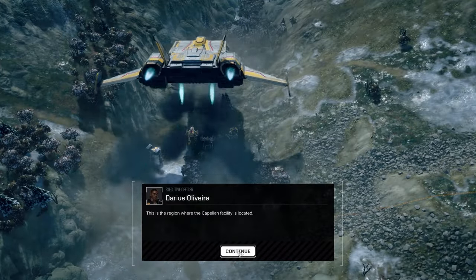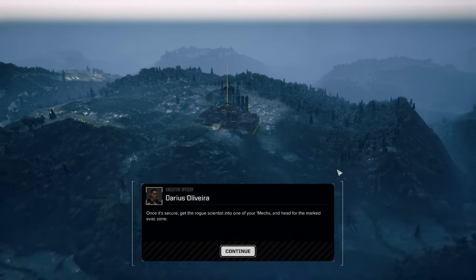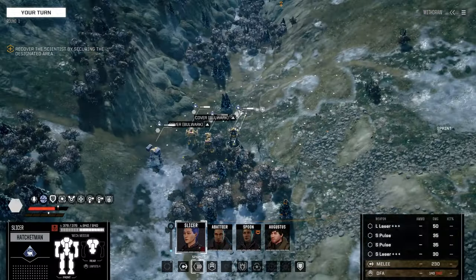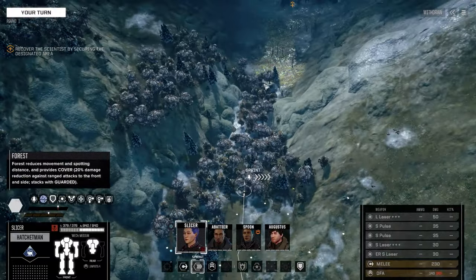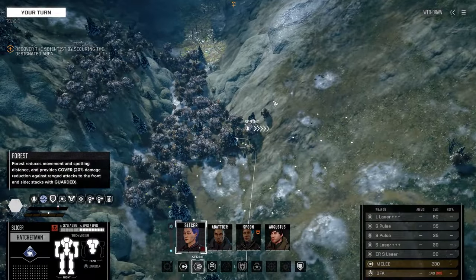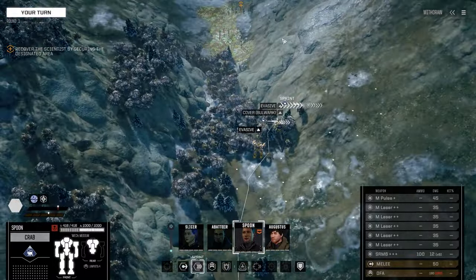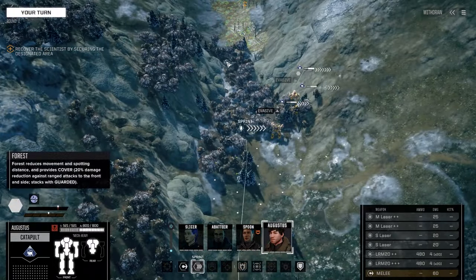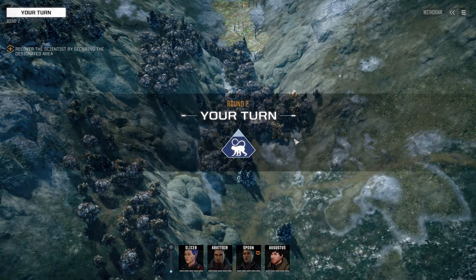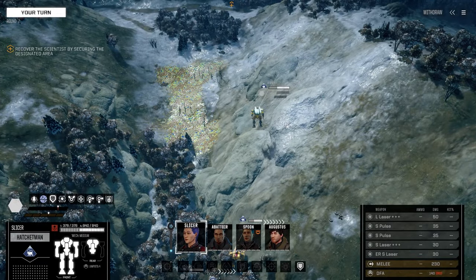Hello and welcome back to Battletech Career Mode. We're just running a bunch of contracts. We've got one more contract on the planet — I've forgotten the name of it — where we were doing the flashpoints. Tundras aren't too bad, they're quite good to utilize actually. We have got Slicer in the Hatchet Man, Abattoir in the Blackjack, Spoon in the Crab, and Augustus piloting the Catapult. This is only a two-skull recovery mission, and this is obviously against our beloved Capellans.